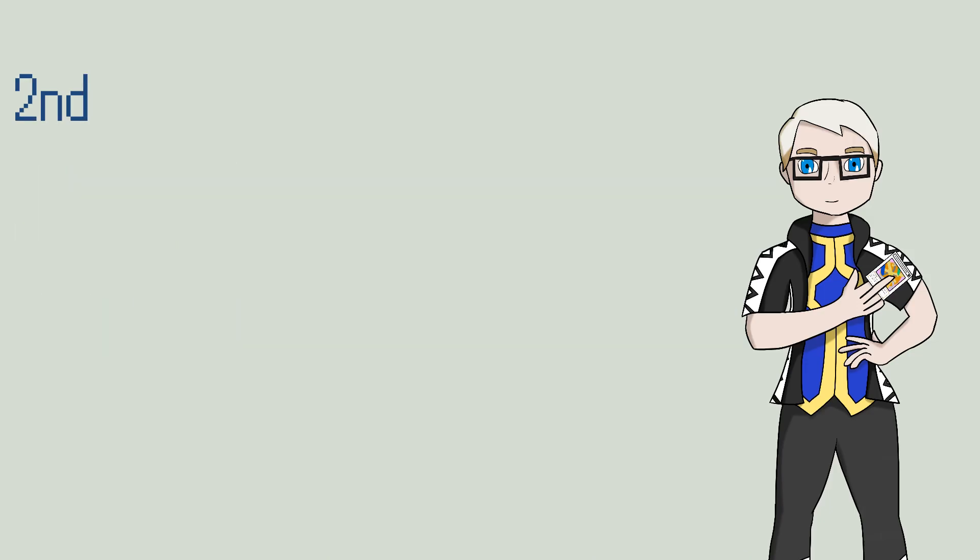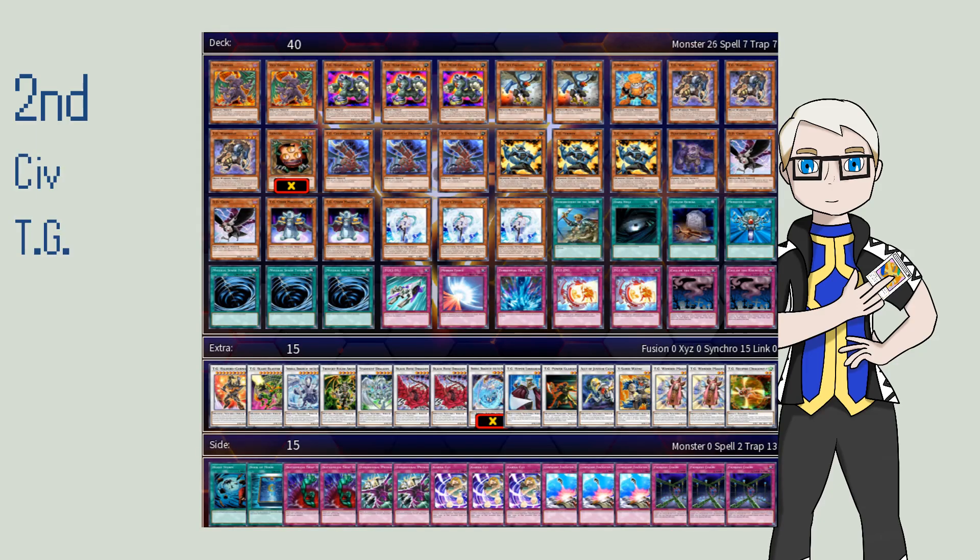Going into our top two, we have Siv's TG list, playing Vice Dragon and Junk Synchron to help with synchro plays, as well as Plaguespreader Zombie. Otherwise playing essentially the whole TG lineup in terms of monsters that were out at the time — Rush Rhino, Warwolf, Catapult Dragon, Striker — of course being a really good card. The extra deck is packed with all sorts of powerful synchro monsters.